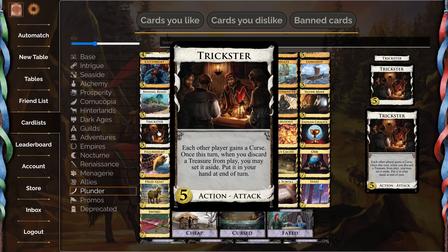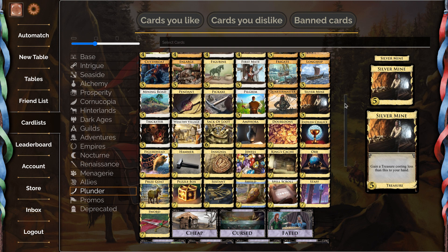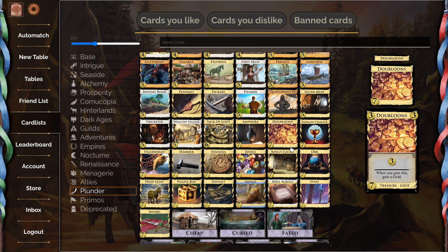Maybe it's better than Soothsayer — not sure about that. There will be situations where the non-attack part is really powerful, like if you have Fortune, want to kick off with Crown, or want to see your Counterfeit repeatedly — those will be legitimately good. But plenty of boards have no particular treasure you care about that way, and on those boards this will feel pretty over-costed.